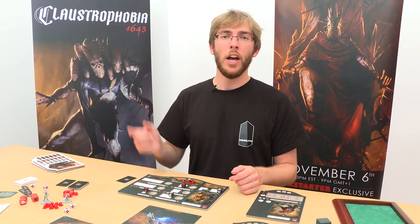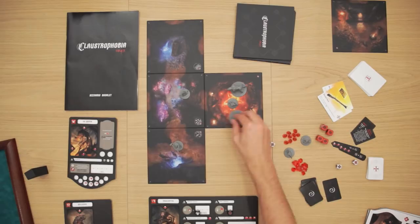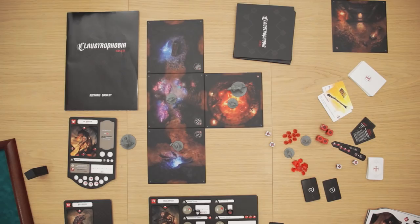The infernal player's activation phase is exactly the same as the human player's activation phase — the infernal player must activate all of its miniatures one by one, making them perform either an action then a movement or a movement then an action. And now you know how to play Claustrophobia 1643. I invite you to go watch a game played in another video of ours. See you soon!